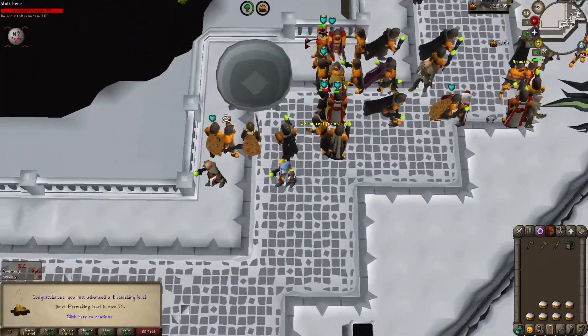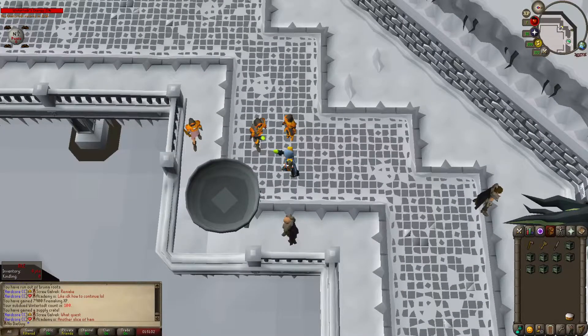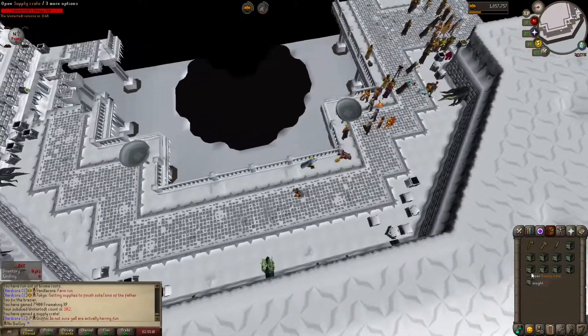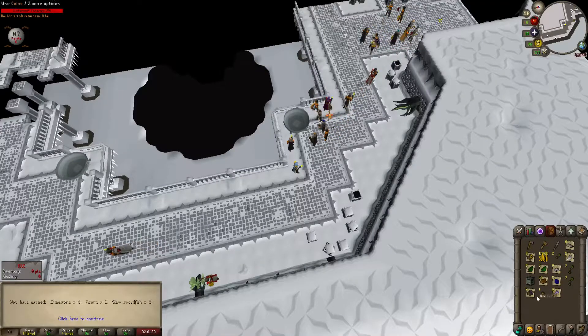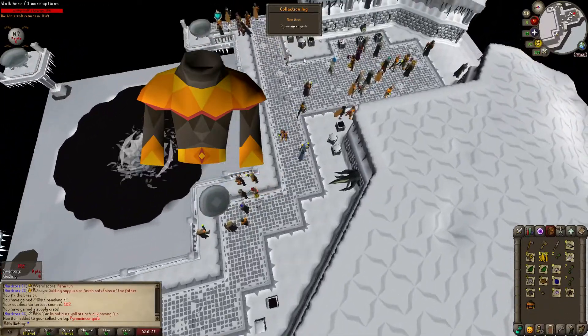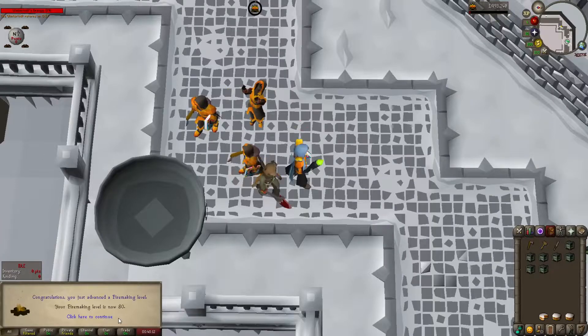Level 75 Firemaking! 100 KC. Another unboxing — give me the hood, give me the hood. One more... hey, we got the garb! Nice, hell yeah! 80 Firemaking.